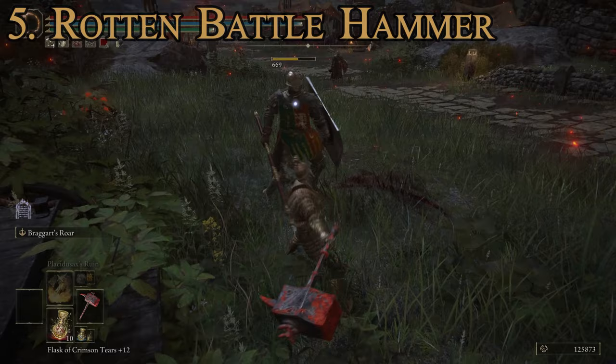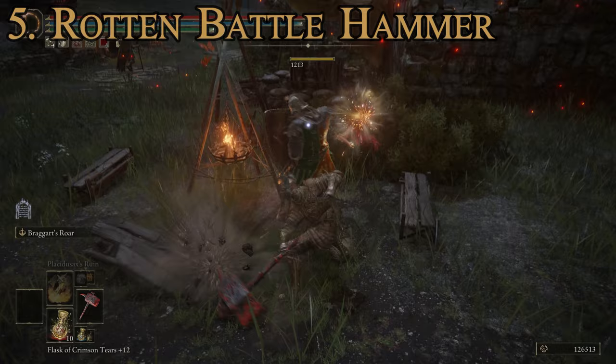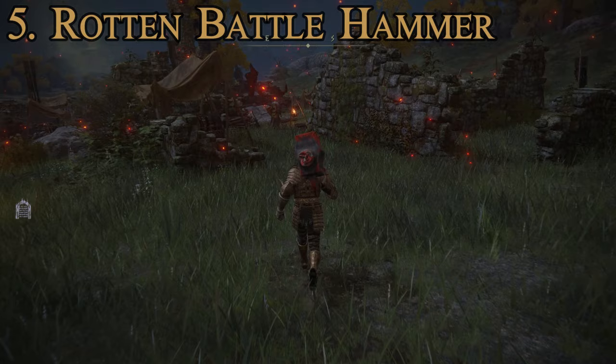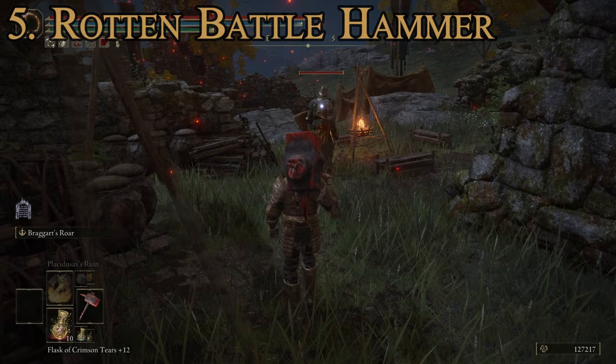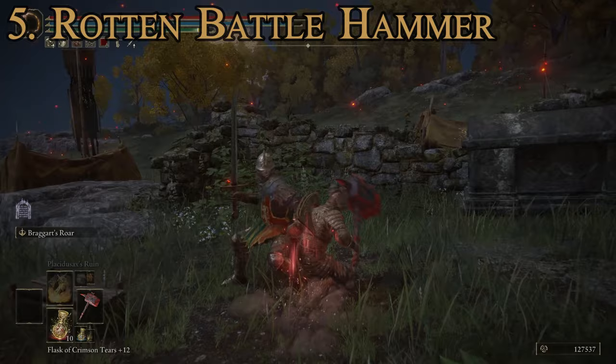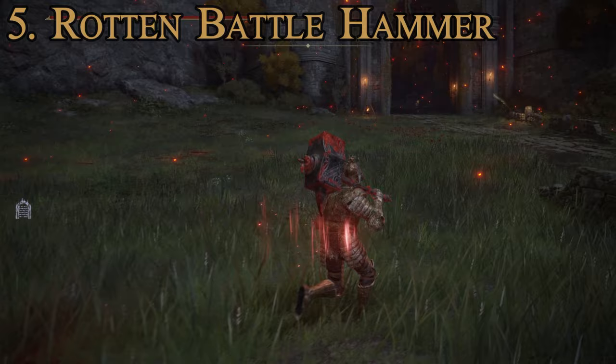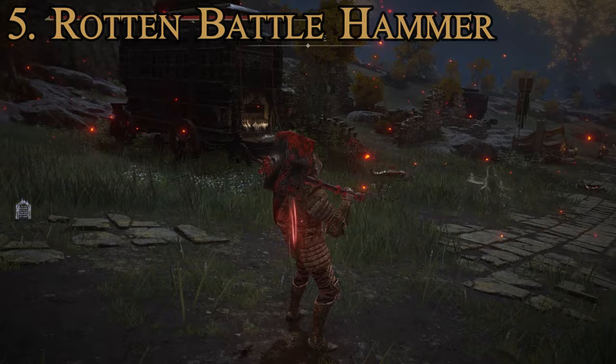For attacks, it's fairly standard for such a heavy weapon - standard attack, running jumping attack, and standing strong attack including a charged version. The special ability comes from the two-handed stance: Braggart's Roar, which raises your attack power, defense, and stamina recovery speed, making you a lot more effective in combat. The rotten variant has the advantage of dealing scarlet rot buildup over the standard one. That is number five.